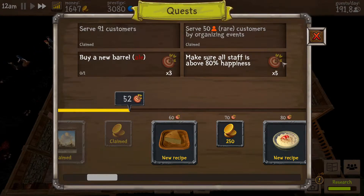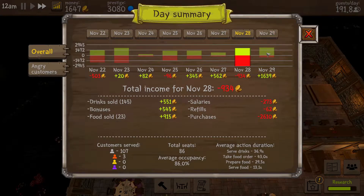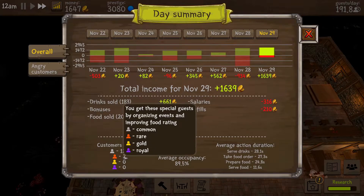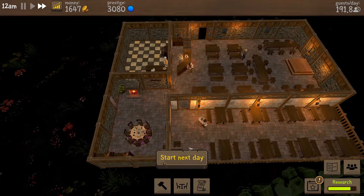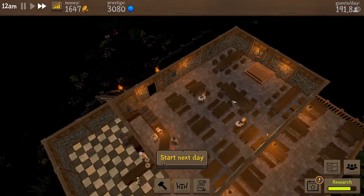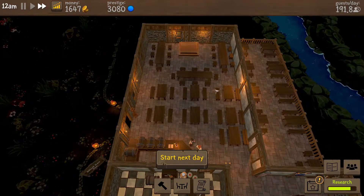We've got 50 people, probably 200 gold. Make sure all staff happiness is above 80. We actually made more money today - slightly less average, 89/86 - we are increasing the population. Do we want to hire another waiter or waitress? I don't think we do. I'm thinking maybe make this more of a hall - lots of long tables all down here.